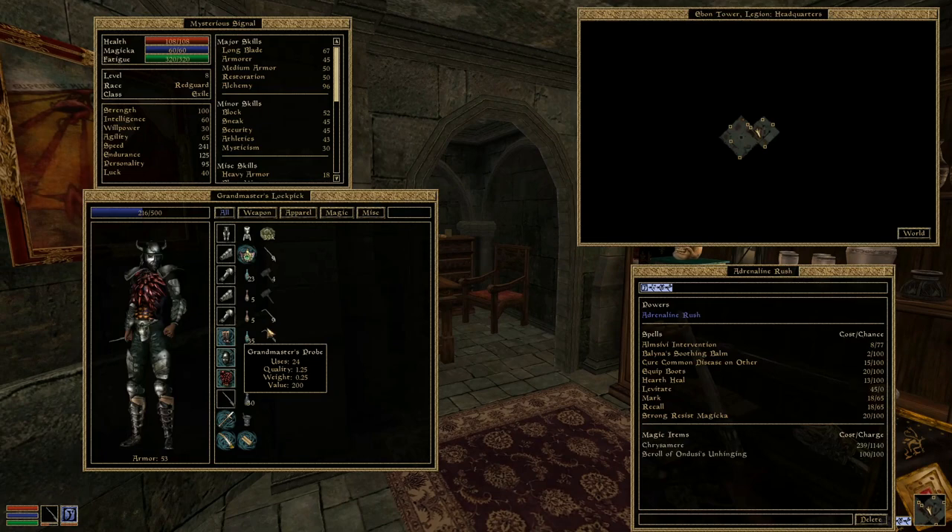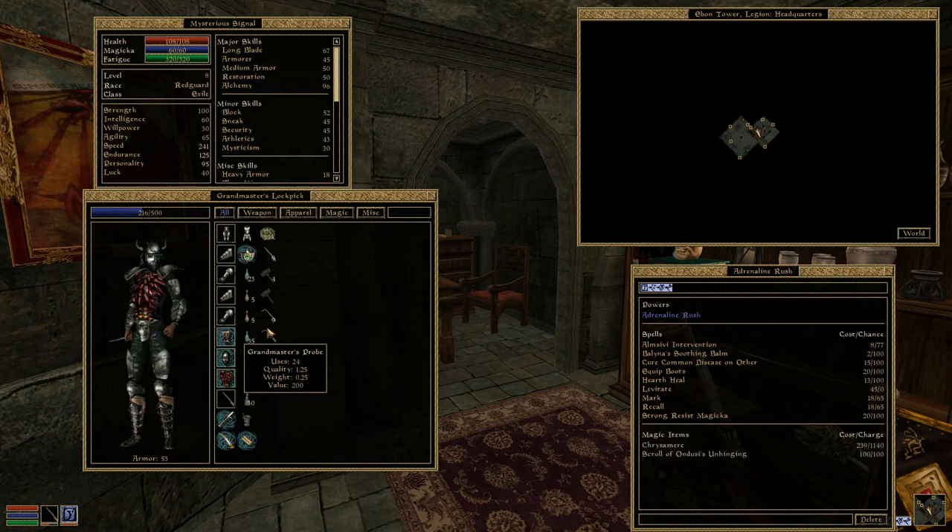Thanks for watching this weapon and armor showcase of the Claw and Scales of Nafel Alargus, the dragon from the Elder Scrolls Adventures Redguard. Have a good one.